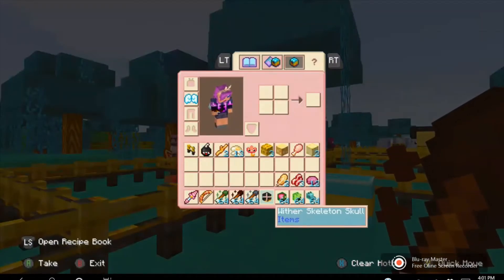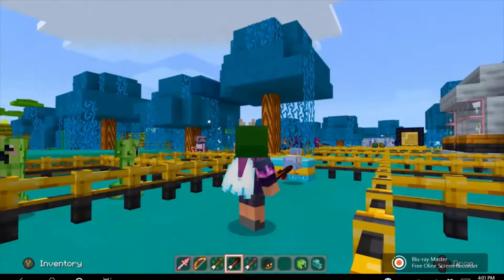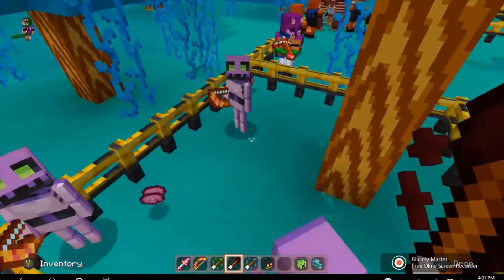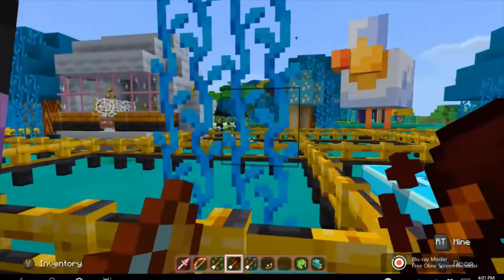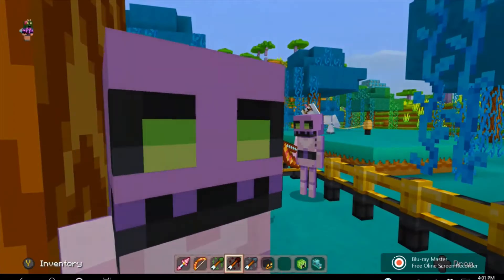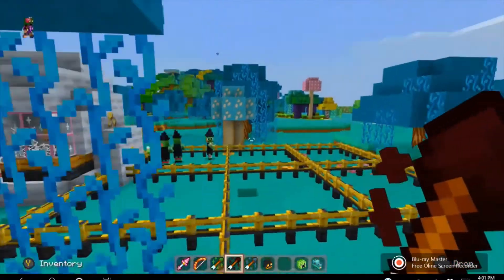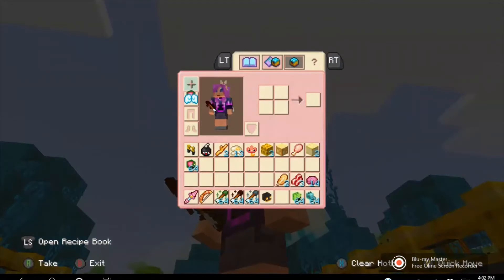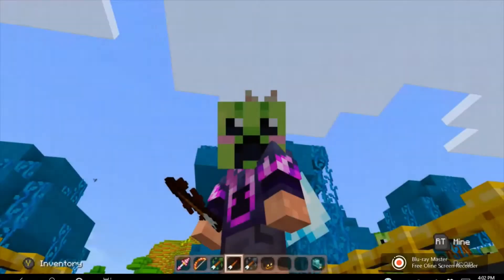Next one is the zombie head, which looks like this. If we come to our zombie friends, we can play as the zombie — look, you guys have a zombie friend! And for the last two, we have the creeper head.